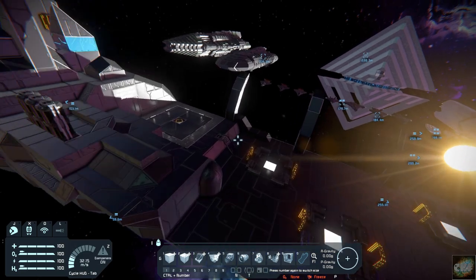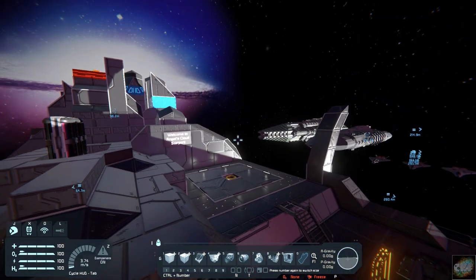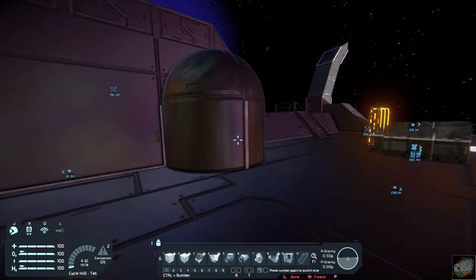There are lots of different items here that he's built. This looks like basically a ship platform — kind of a world in the sky.